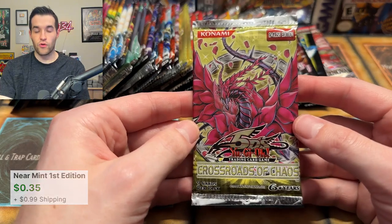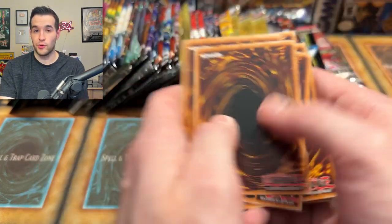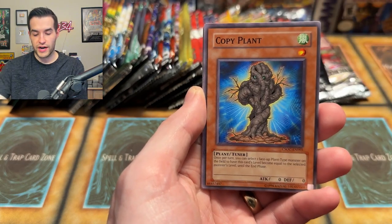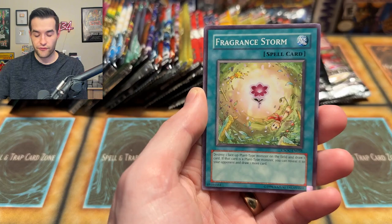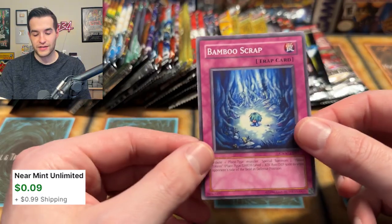It's time — Crossroads of Chaos! Can we get a Ghost Rare Black Rose Dragon? That would be absurd — I would cry with happiness. I've never pulled that one — any Black Rose would be pretty awesome. Omega Goggles, Morftronic, Copy Plant, Card Rotator, Goblin Decoy Squad, Fragrant Storm, Trap of the Imperial Tomb, and Bamboo Scrap. Back in 2008 — no guaranteed foil, so nothing there.